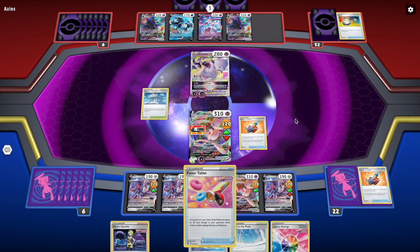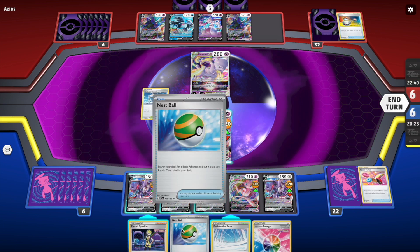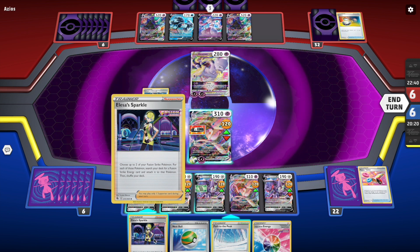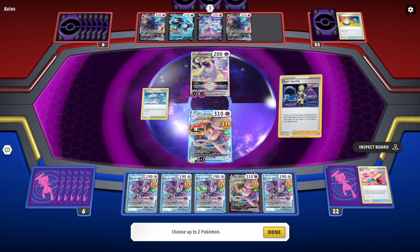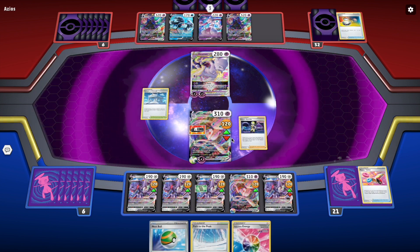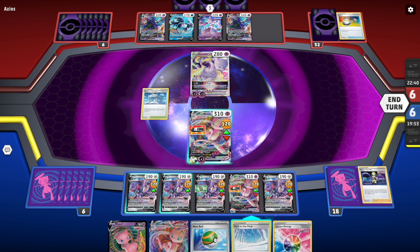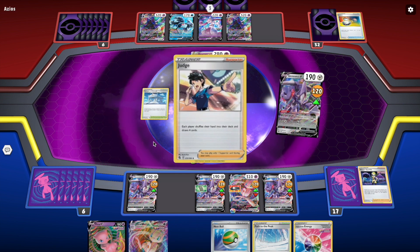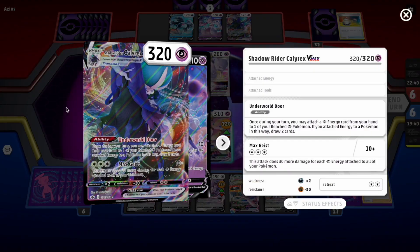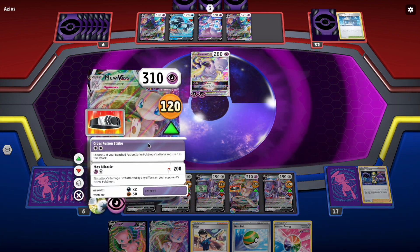That should be enough to knock him out but I'm still going to play the Tablet just to empty my hand. I'm gonna play Elesa's Sparkle. There's only one left — a shame. I want to draw as much as I can before I play Path to the Peak because this is going to lock me out of my draw. There's a Judge, that's good. I can Judge and hope for something. I'm kind of ready to start dealing damage, so I'm going to play Path to the Peak and Cross Fusion Strike.